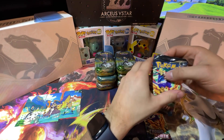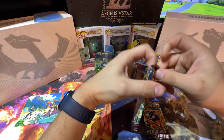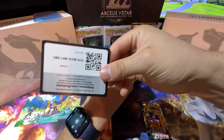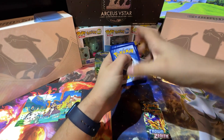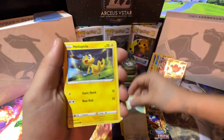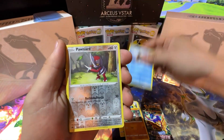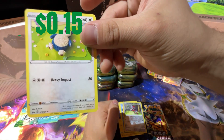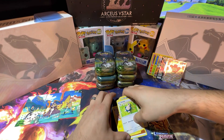Opening this next pack — must be something good because it's hard to open. Fighting Energy, Shaymin, Lulu, Shinx, Snorunt, and we got a holo reverse Snorunt followed by a Snorlax. I like the art on that card — it almost looks like wool, almost like a plushie. So cute!